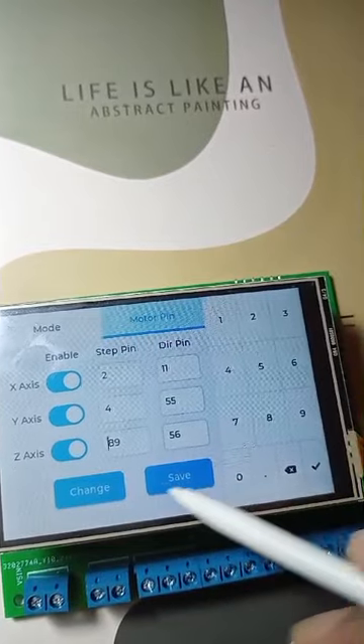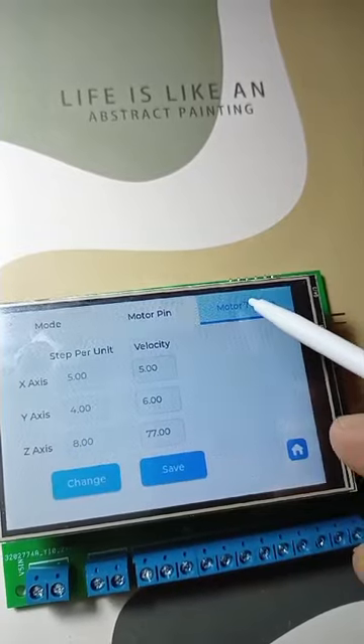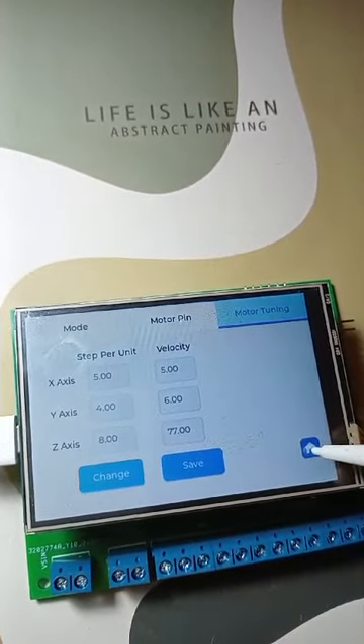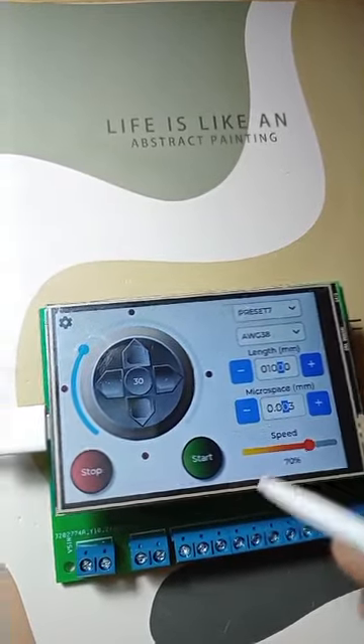This will allow you to get even more precise with your builds. These updates have transformed the Fuse Clapton machine into a truly versatile tool, from building vape coils to winding wire on bobbins. Whether you're a beginner or an advanced user, this machine now offers something for everyone.